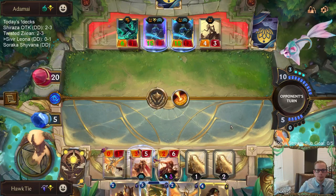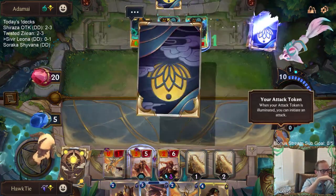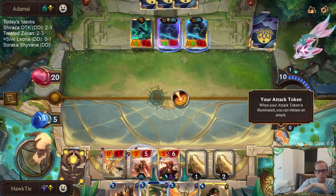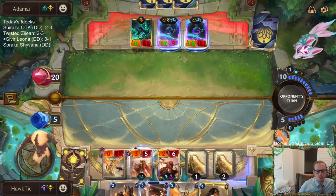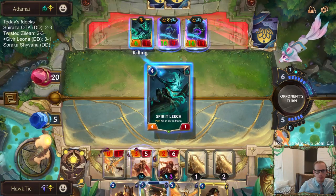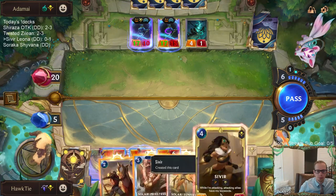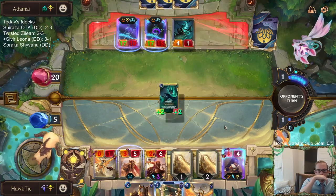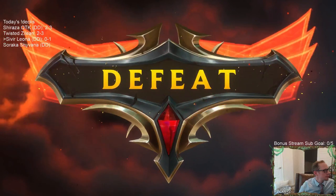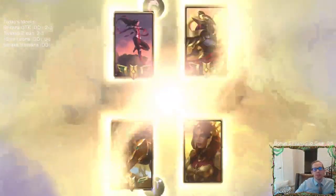It still stuns but doesn't take out the spell shield on the other one. I have to play Sivir to have two Fearsome blockers. But there's no Thresh though. Maybe get some Boomerang Blades in here or something.